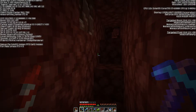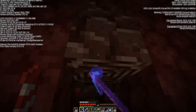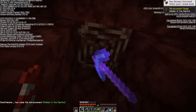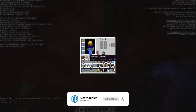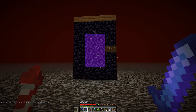I started making my way to the hole in the nether roof and I ran into some ancient debris — wow! Let's harvest some of that. It's a double vein as well — perfect. There we go, we've got two pieces down. We're going to need to collect like 36 of this in total, but that's a good start. Anyway, let's head to the nether roof.